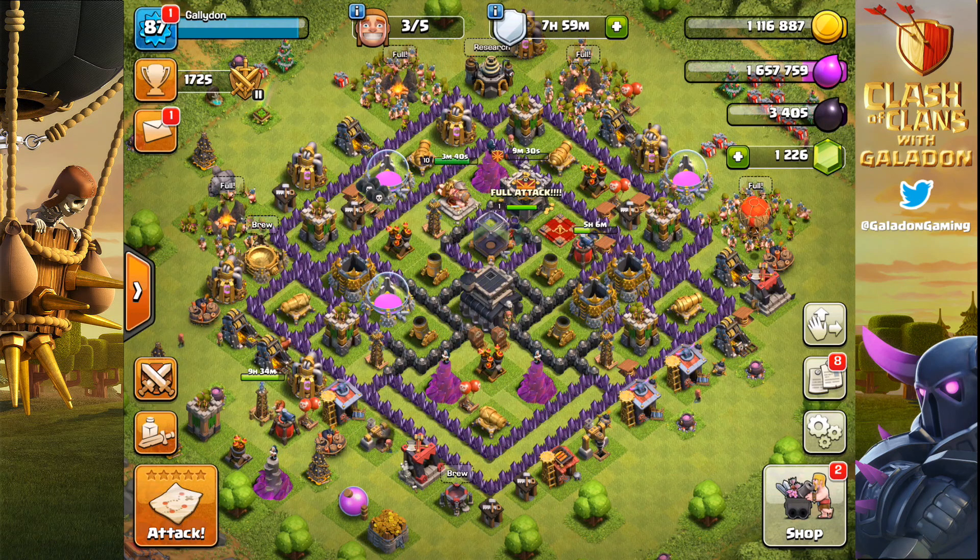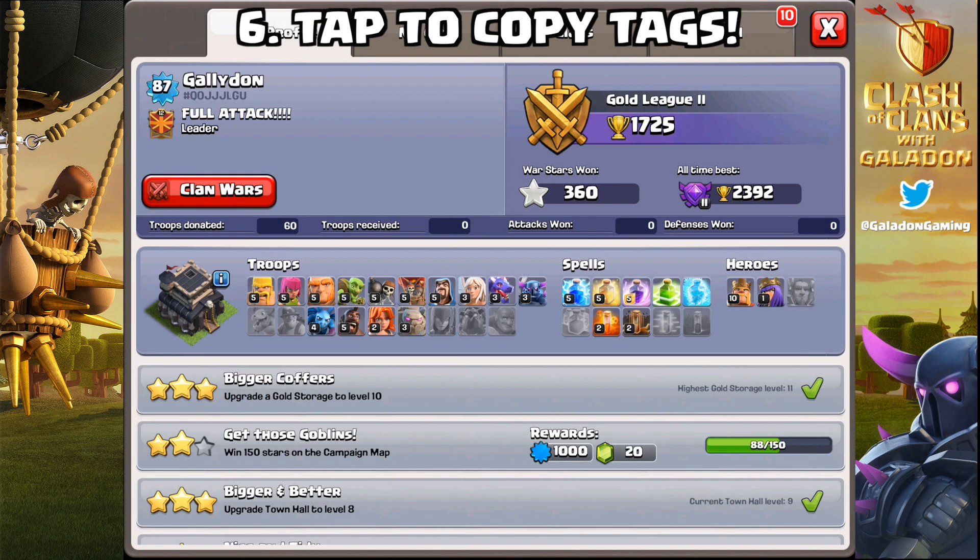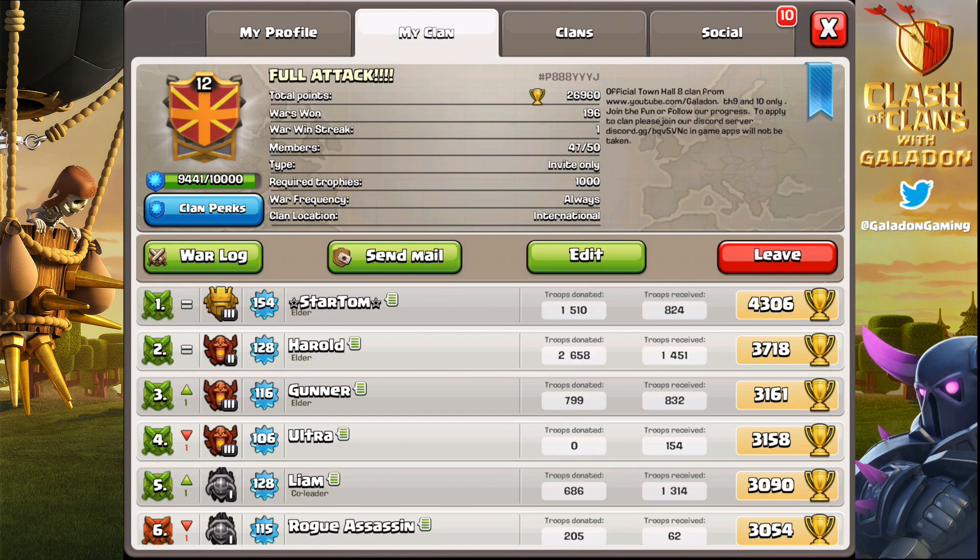Number six — this is one I did not know — you can tap on your clan tag or your player hashtag and a little button pops up that says Copy. You can copy it to your device clipboard so you can paste it somewhere else. I had no idea. I can't tell you how many times I've manually read this number, typed it, memorized it. Thank you to forums user Palu Elite Family for pointing that one out. Super useful — you just saved me a ton of time.